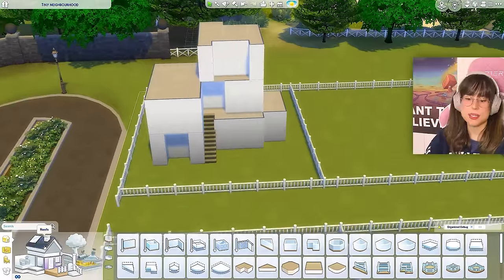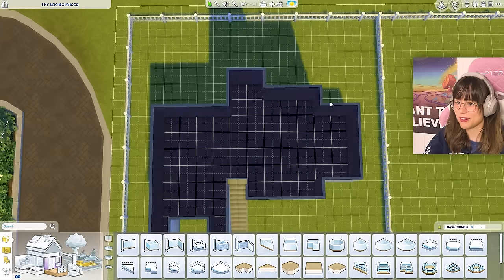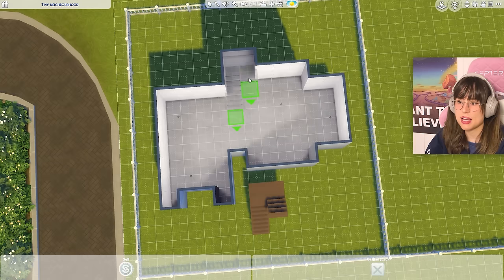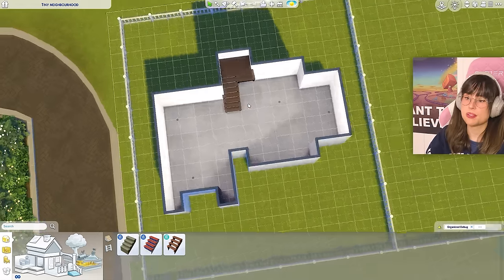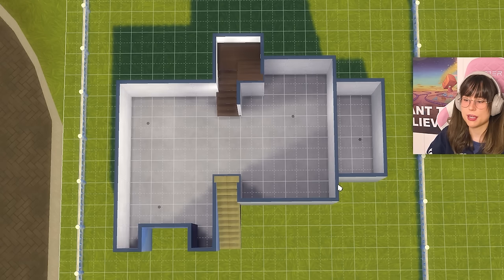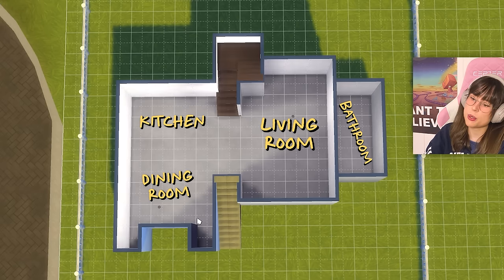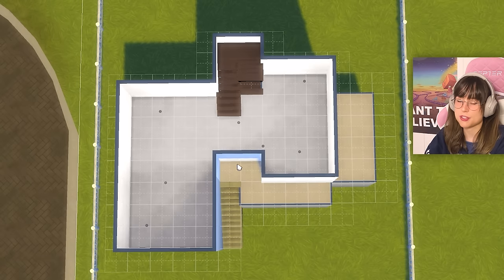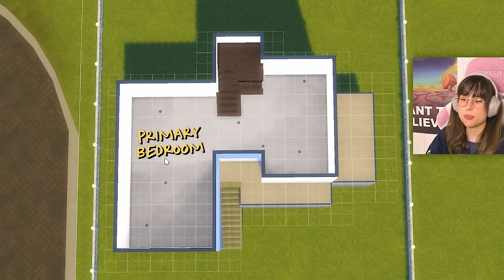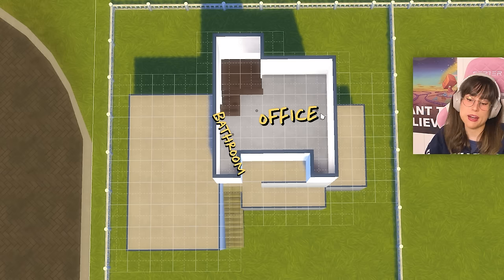Planning the interior before doing anything else. Stairs go right there, with another staircase alongside. First floor: bathroom, living room, kitchen and dining. Second floor has the entrance, primary bedroom, ensuite bathroom, and nursery. Top floor: a small bathroom and maybe an office.